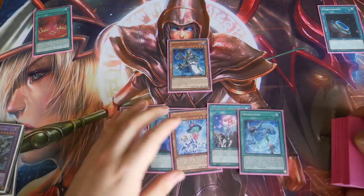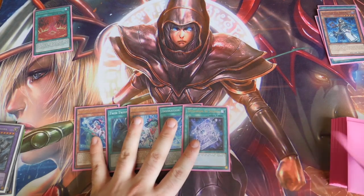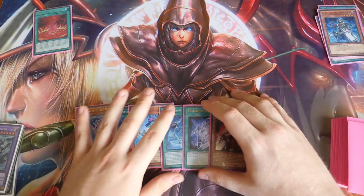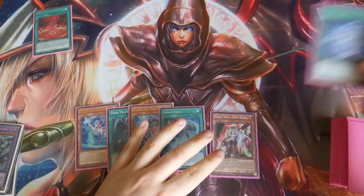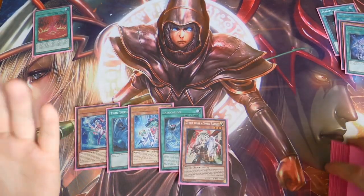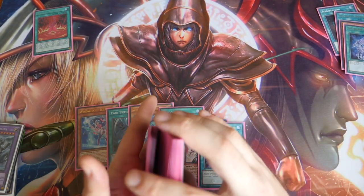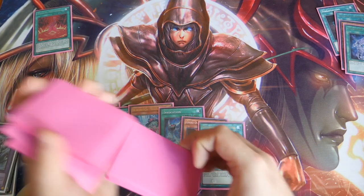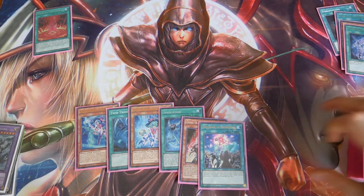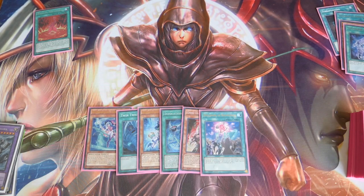We activate Spellbook of Knowledge, sending Alistair to the graveyard and drawing two — Spellbook of Secrets and a Ghost Ogre. That helps us out quite nicely. We activate Spellbook of Secrets to deck thin a little bit more; you can go into Blue Bell or another Knowledge for next turn. You can hold on to Spellbook of Secrets so you have both options. Now it's down to us: we have a Mech Bar play or an indestructible Crystal Wing play — entirely up to you which one you want to go with.